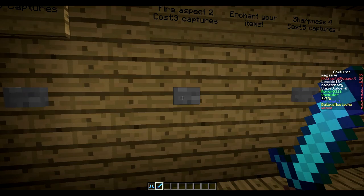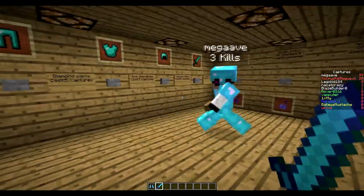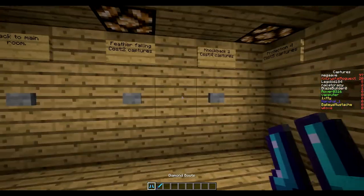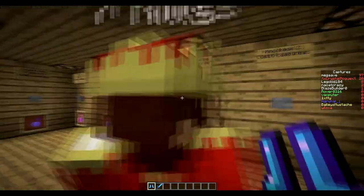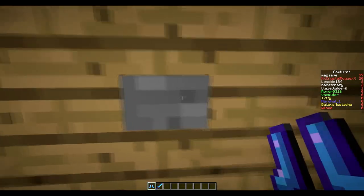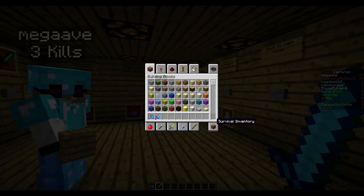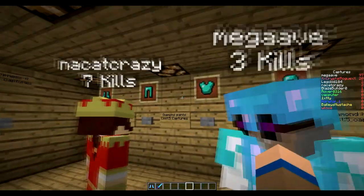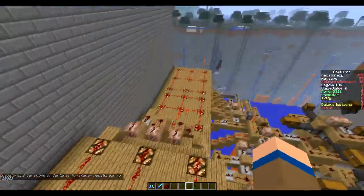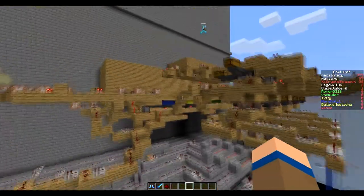One thing that's slightly annoying — and I don't think it's possible to fix, correct me if I'm wrong — is that if I have a pair of boots and I want to get knockback on them, knockback cannot be put on boots, so it takes away your captures without giving you the enchantment. As you can see it took away my points and I didn't get it. That falls into the realm of modding — there's really nothing in vanilla Minecraft I could do to prevent you from losing points if the enchantment doesn't work.